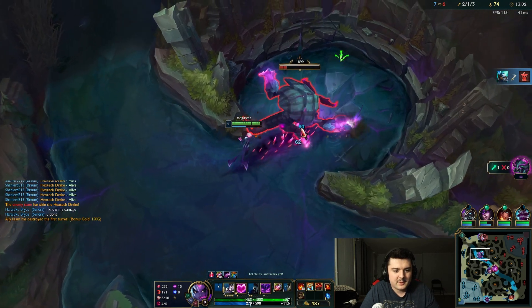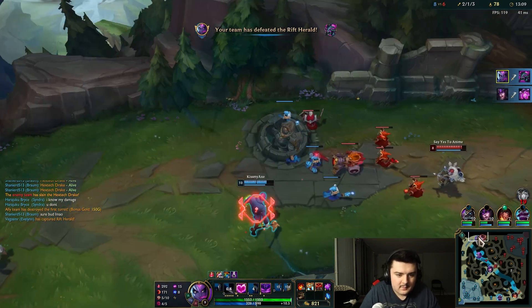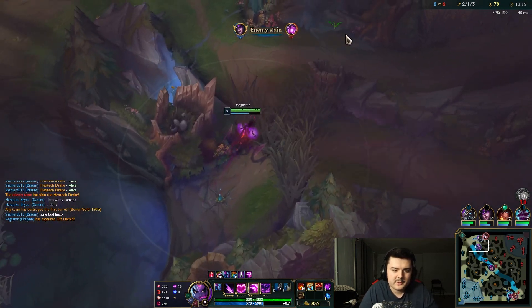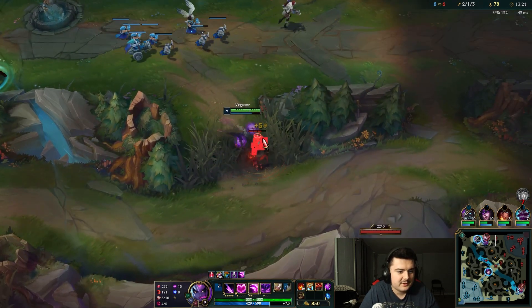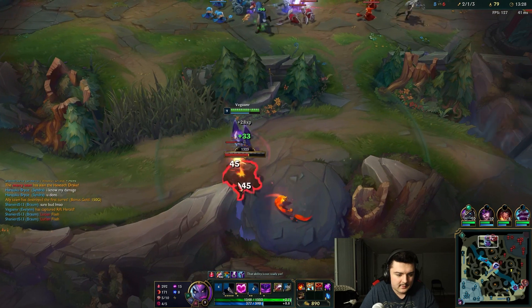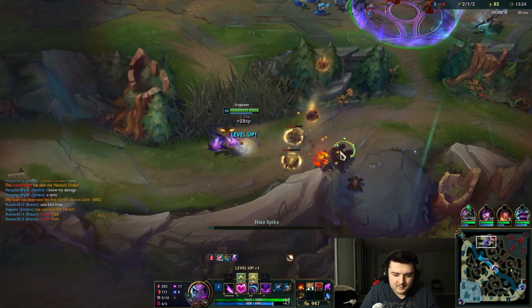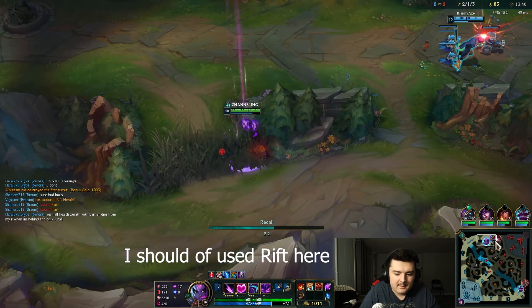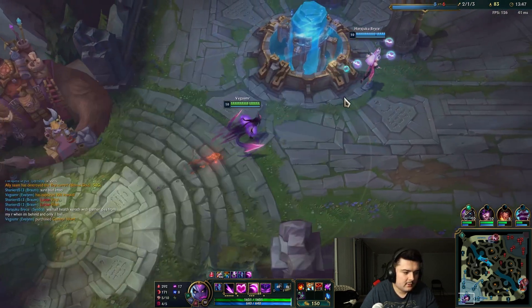Look how quick Evelynn takes this Rift Herald alone! It looks like Nasus already has the top turret. I'm going to see if we can take out Quinn and then drop the Rift Herald to get even more turrets. She's got a control ward in this bush unfortunately. Since I'm here I'll go ahead and take these camps. It doesn't look like there's an opportunity to use it on Quinn. Let's go ahead and get our boots and a second control ward. Nasus probably has a ton of gold now - our jungle's back up, let's get back to farming.